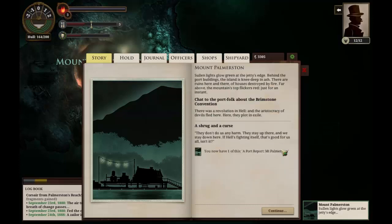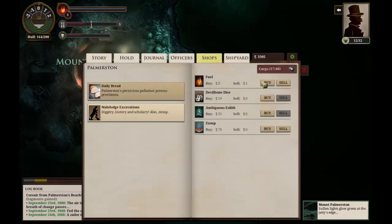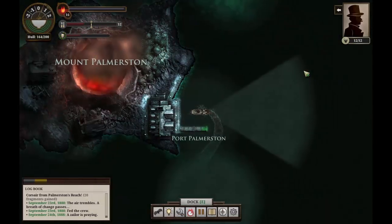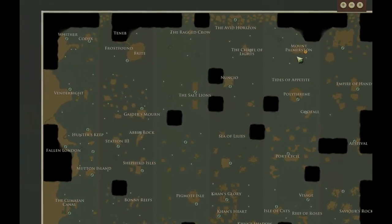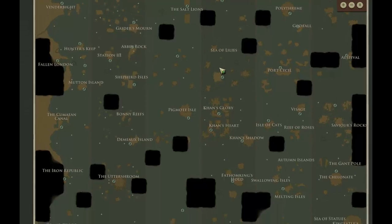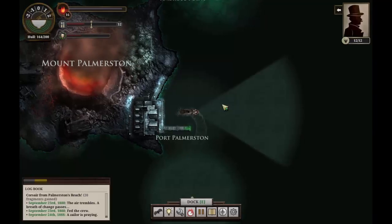Let's chat to the portfolk about the Brimstone Convention. We'll gain our port report, and while we're here we'll also quickly buy some more fuel because we're going to need some — this voyage is taking longer — and we'll buy some supplies as well. It's going to be an expensive journey for sure, but we might as well be prepared. I have a feeling we're not taking the original plan — we're not going back to the Salt Lions today. We're going to be going a long way around.